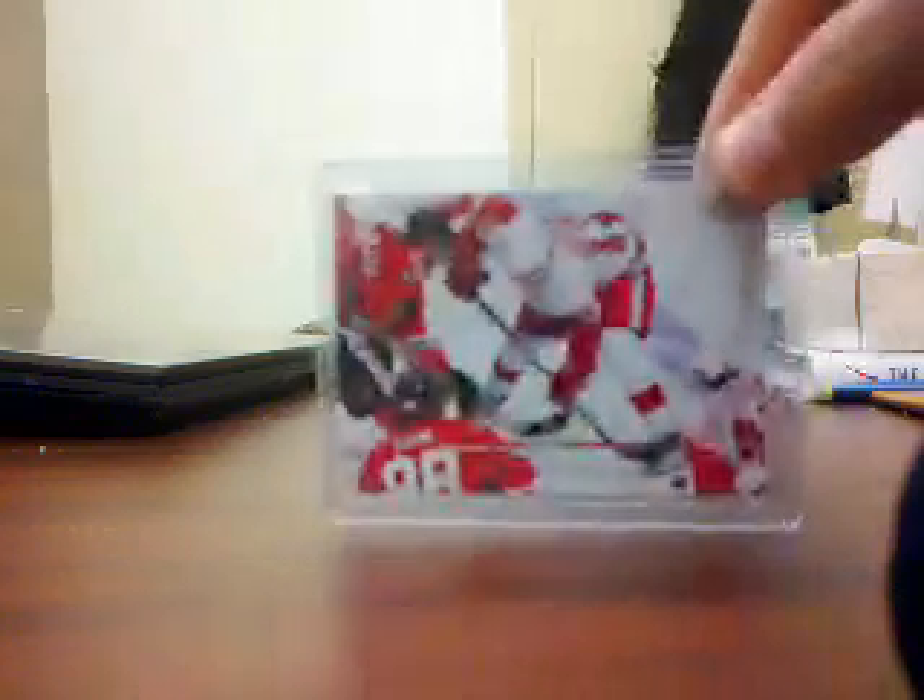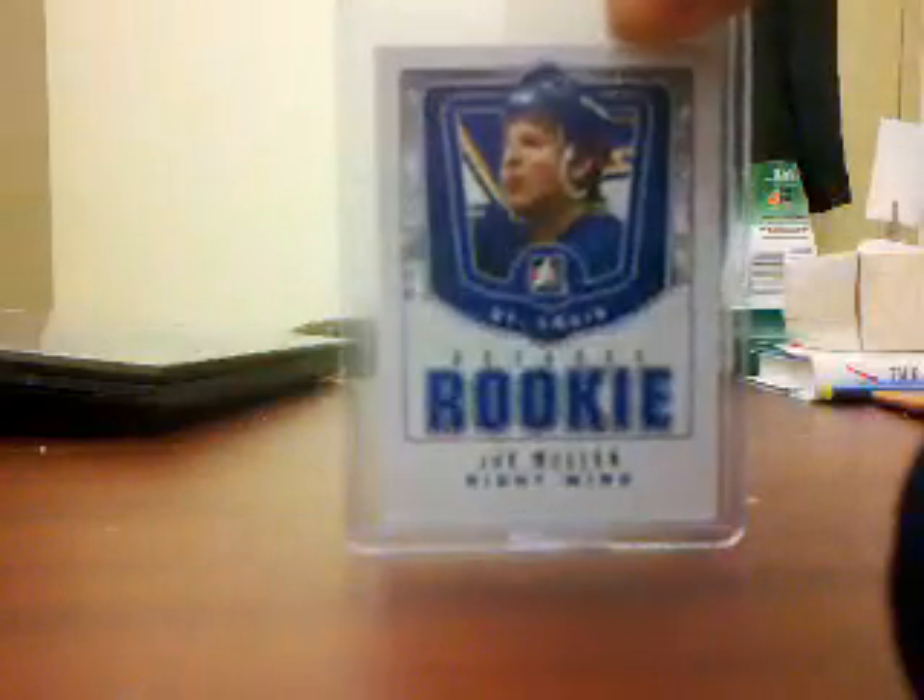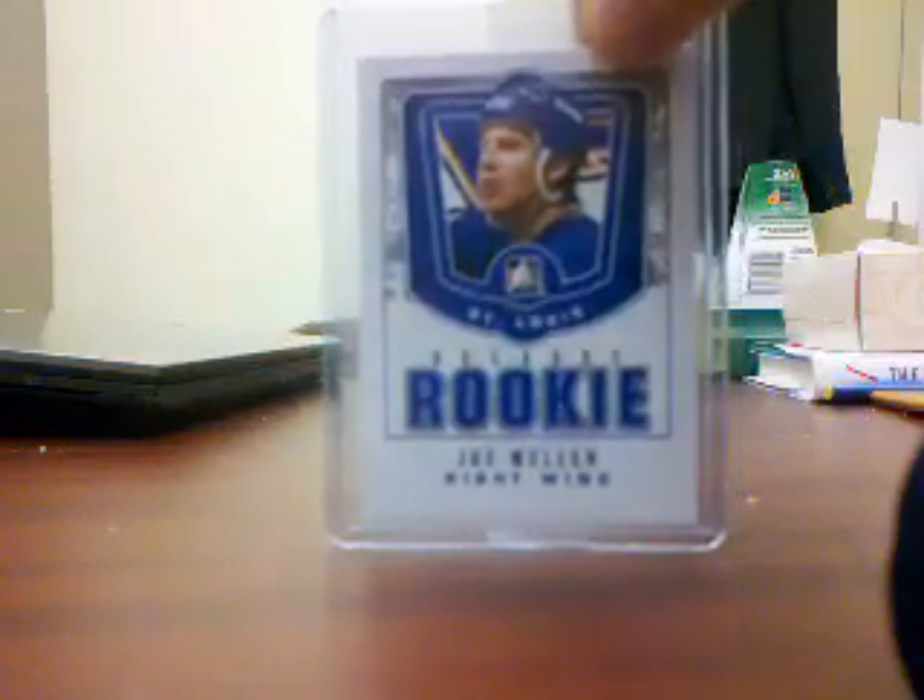Next, the last part of the cards for trade — just two cards. These are included in lots, so they're for trade: a Pavel Datsyuk 08-09 Exclusives out of 100, numbered 92 of 100. And then from Decade, a Joe Mullen rookie insert — Decade's rookie for the Blues.